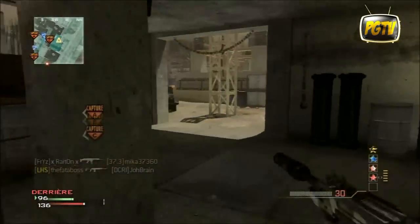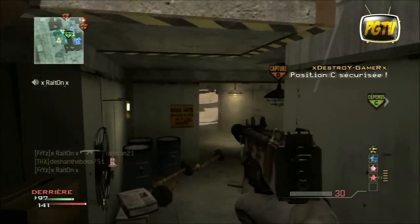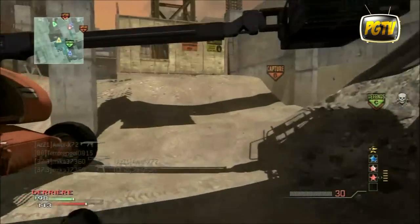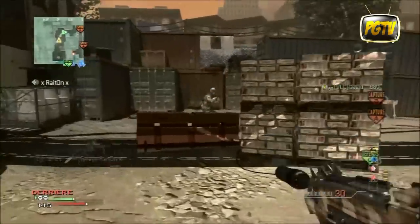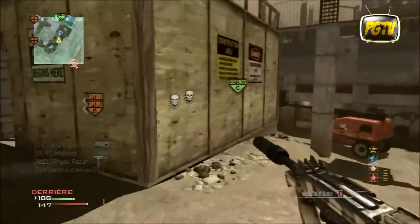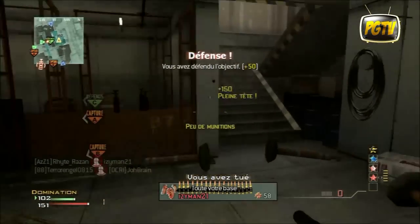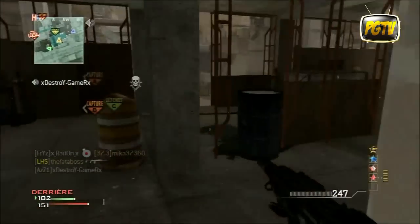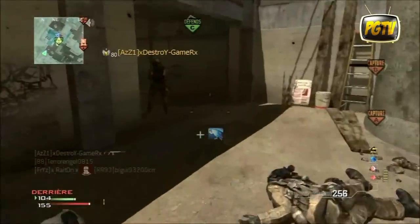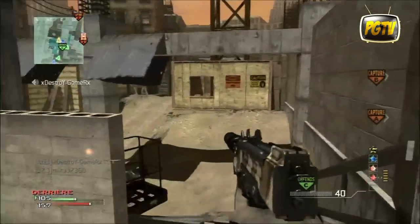Là je suis plutôt bien dans ma série, dans les 14-15 kills. Je temporise tranquillement, on a C. Il faut savoir s'ils respawnent à B ou à A. Je vois que mes coéquipiers sont plus vers B que vers A, j'ai opté pour la solution B et c'était payant. Il faut alterner. J'avais un peu de chance, j'aurais pu choisir A. Mais si ce déplacement n'avait pas été concluant, j'aurais tenté d'aller sur A.